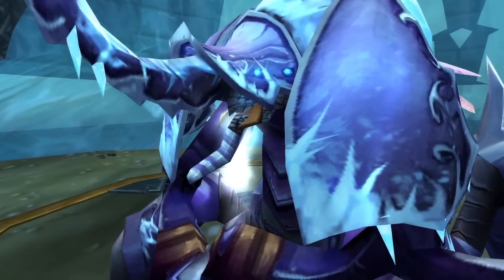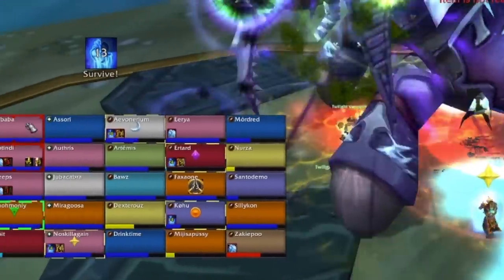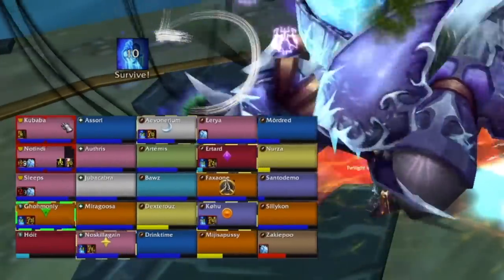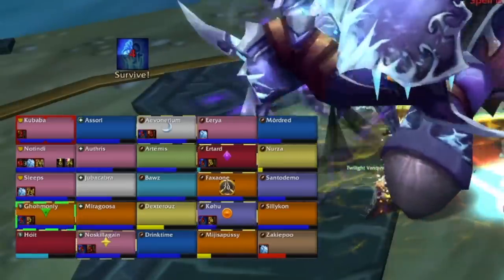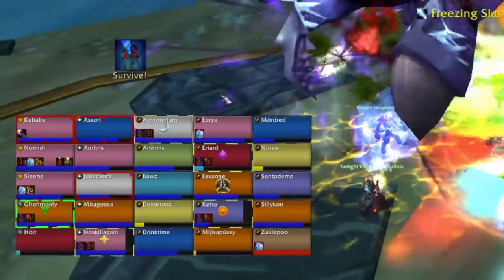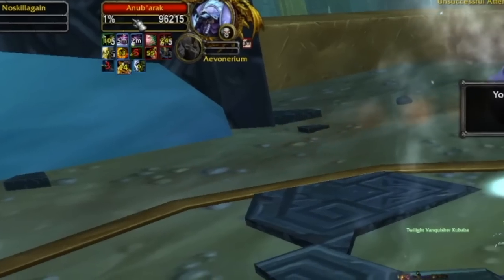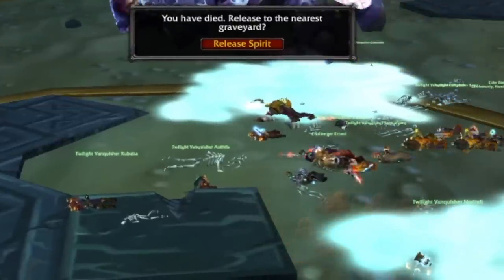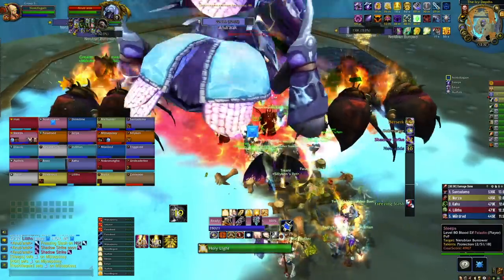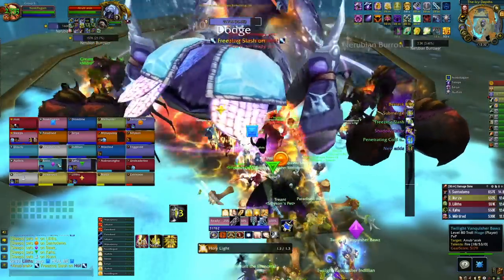This leads nicely to the final point: set a WeakAura up to show you extremely clearly when you have Penetrating Cold on you. In phase three, whenever you see it pop up, use anything - a damage reduction cooldown, a healthstone, just anything you've got. Help your healers out. Get into phase three comfortable, but when you're in phase three and panic sets in, that's when you'll wipe - you'll slowly or quickly lose targets to Penetrating Cold. Make sure you're prepared before going in by having a solid way to track it.